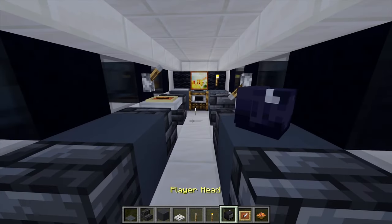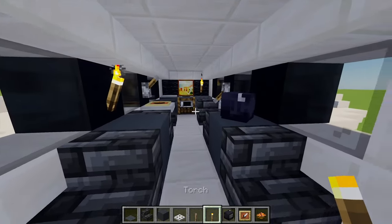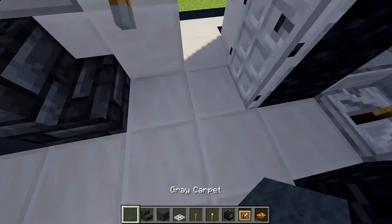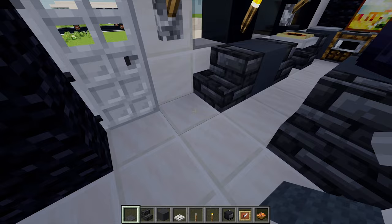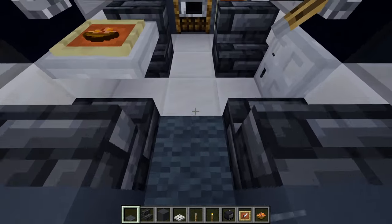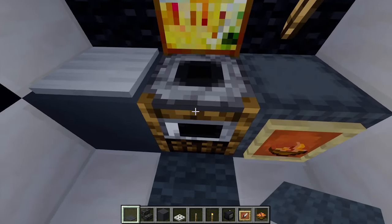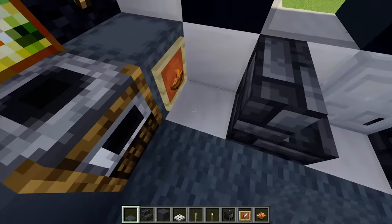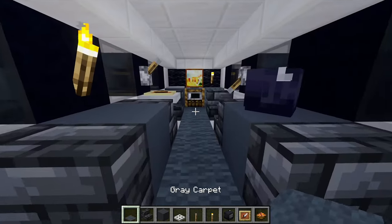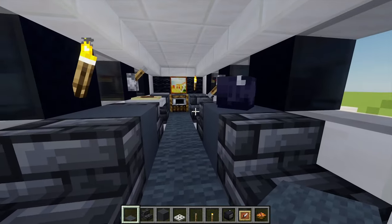I'm also going to place one torch just there as well. Then just to finish this area off I'm going to grab myself some gray carpet and firstly place three just along here, then another row going up to the smoker there, and then just two more either side as well. With all of our gray carpet placed, that is our private jet all complete.